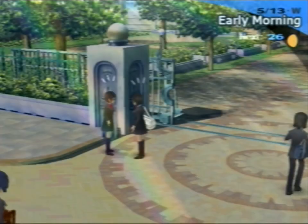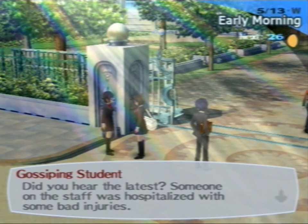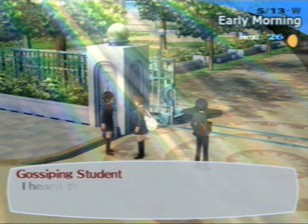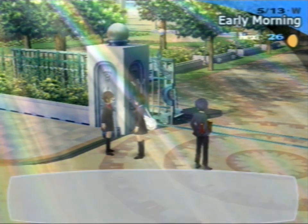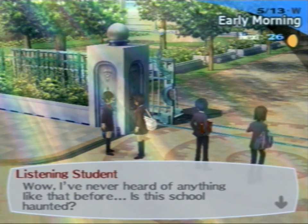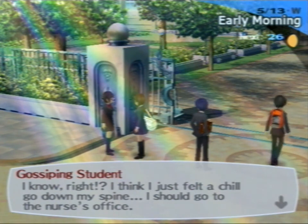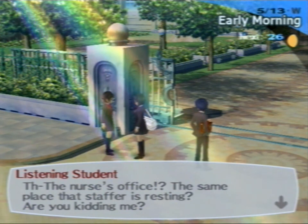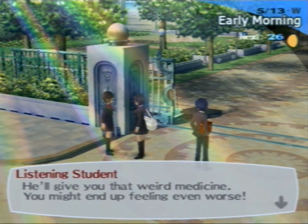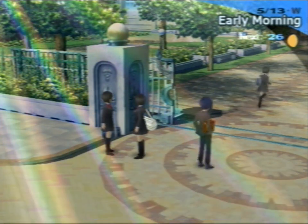Wednesday. Now today we'll get another conversation - see if they have anything important to say. Why would the school be haunted with the road collapsing? How does that even connect? This is supposed to be talking to us about the nurse's office. Even if we go there, the teacher's not there. Just kind of a hint that the nurse's office is a place.